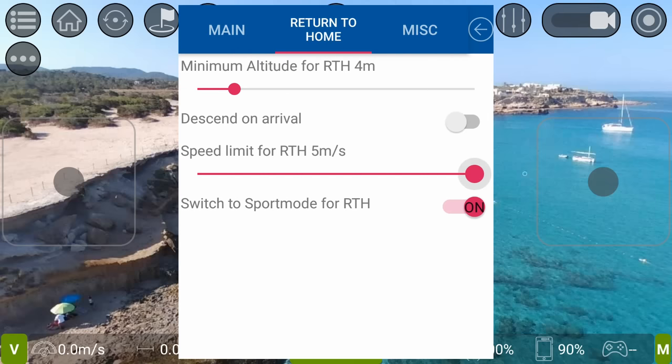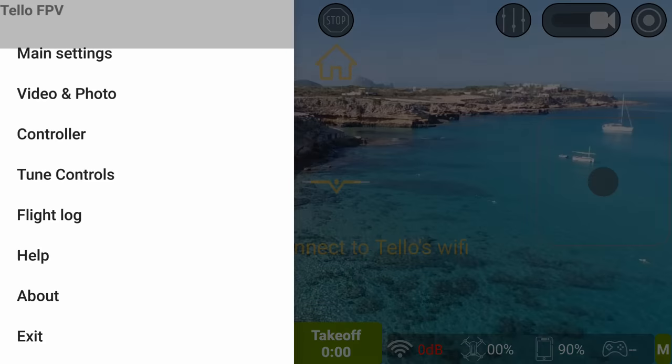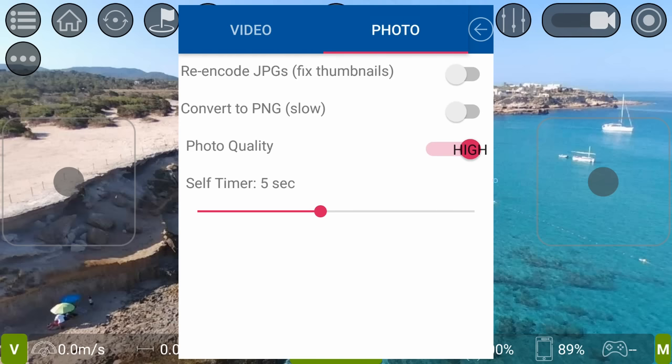Descent on arrival — I'll just hover there. Speed limit: five meters per second or two meters per second. Over in miscellaneous: stretch the video to fit your screen, throttle up to cancel landing — that's a pretty good feature, I'll have that on. In photo and video settings, you can change your bitrate, your iframe interval, and another cool thing is you can save your stream in H.264 high definition.